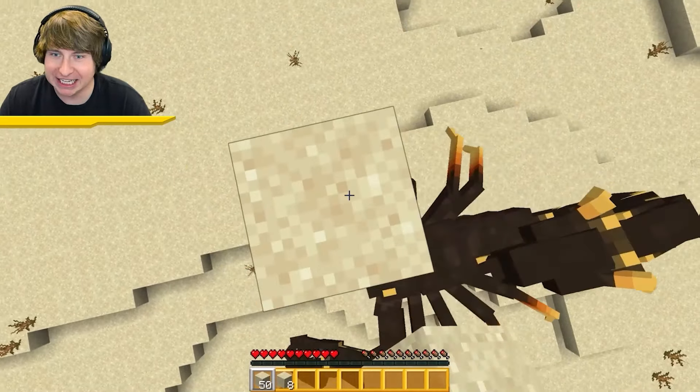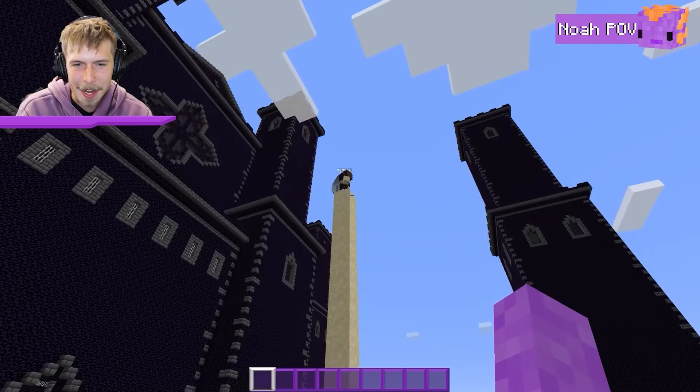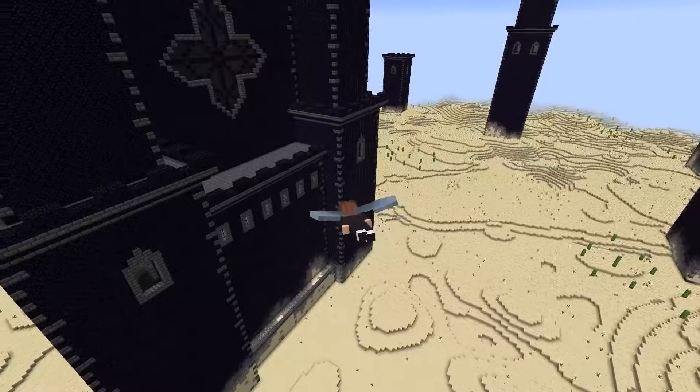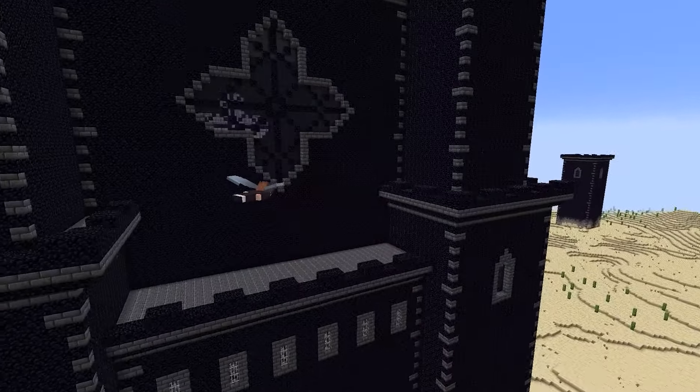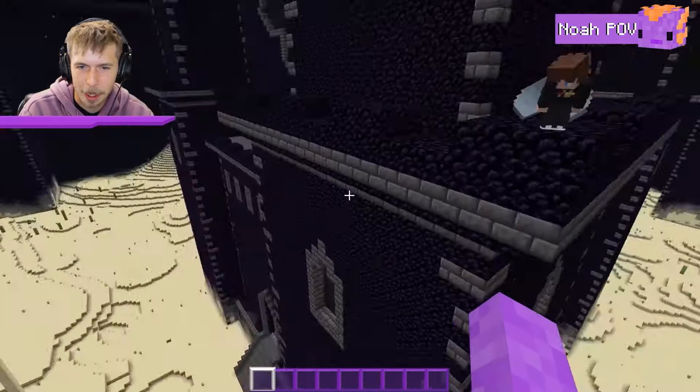The scorpion can jump! I have to build fast to stay ahead of it. I use the elytra to fly away and make it to the tower — the scorpion can't reach me up here.